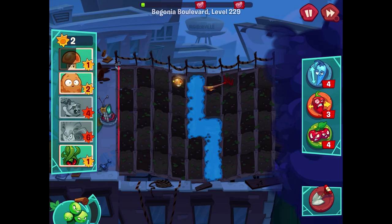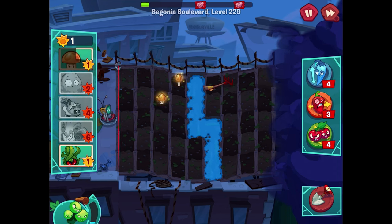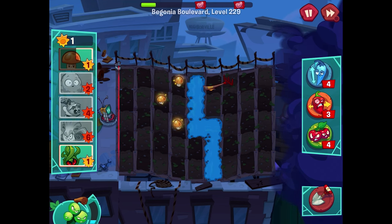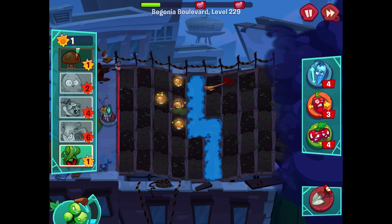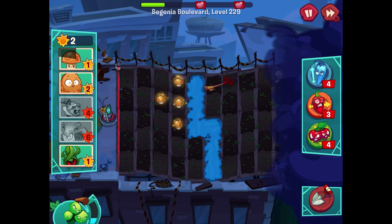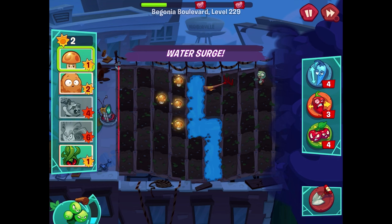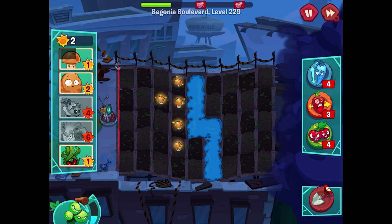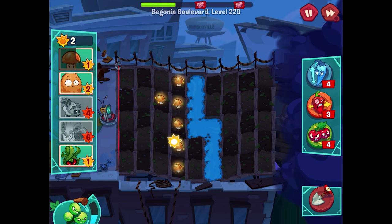Ready, set, plant — another nighttime level! Starting with the rig trap to get a little bit ahead. There's a current going through this water from bottom to top — definitely something to keep in mind. It might wash away zombies, but it could also wash away our tangle kelp if we're not careful. Cabbage-pult is a nice plant to have because no matter the incline or decline it should be able to land its shots.